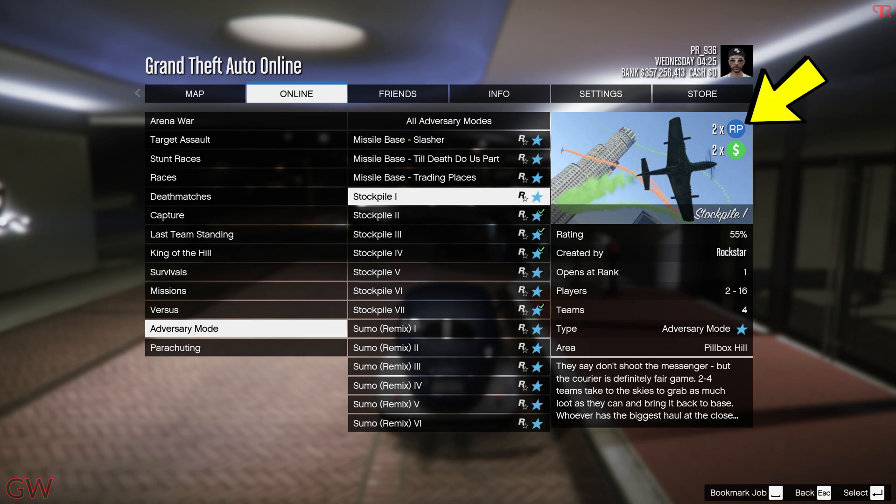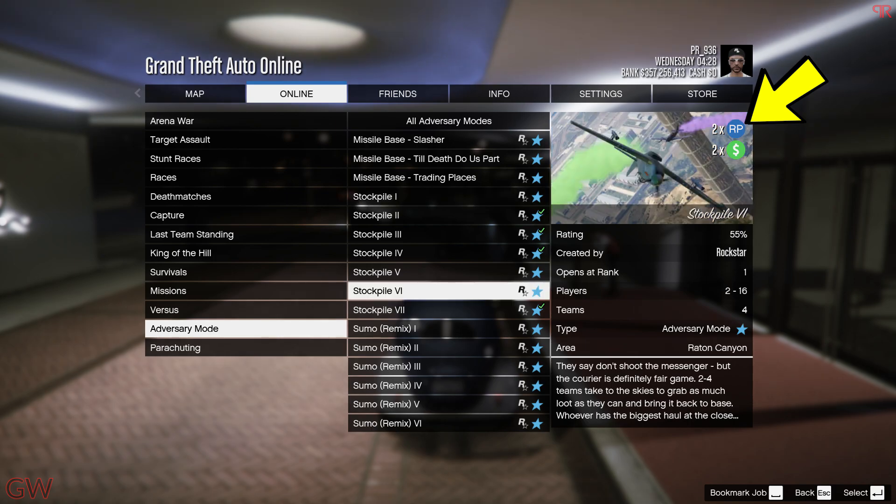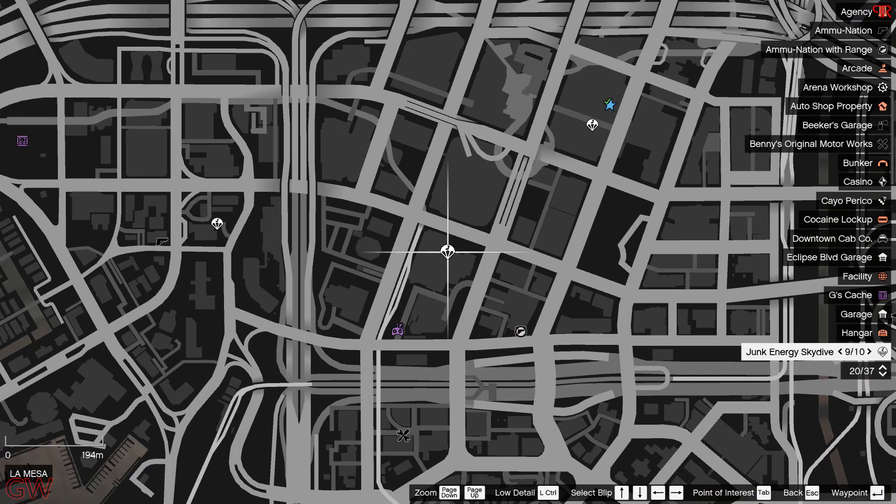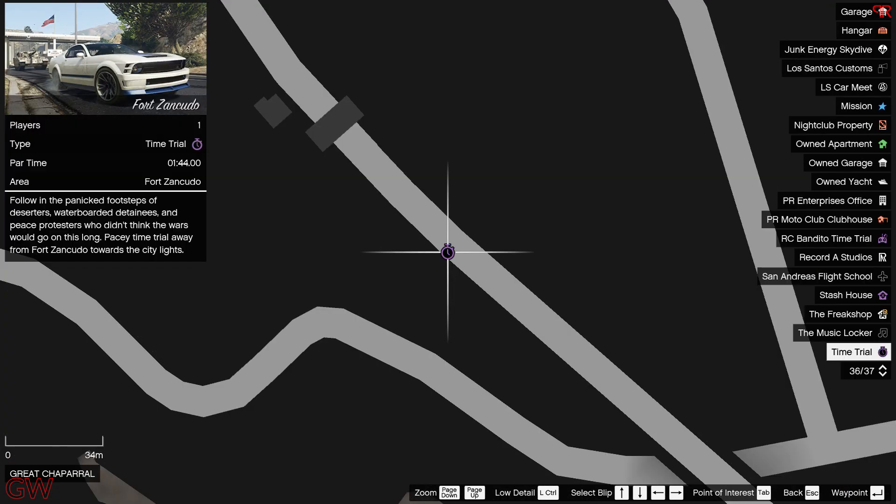Moving on to the bonuses this week, we have double money on the Stockpile adversary game mode — these are actually quite fun and this week they're themed towards aircraft and flying. There's also the Junk Energy skydives paying out double money this week. These are all free mode events which you can try out.